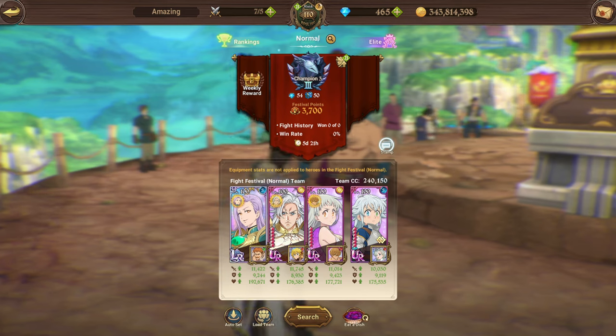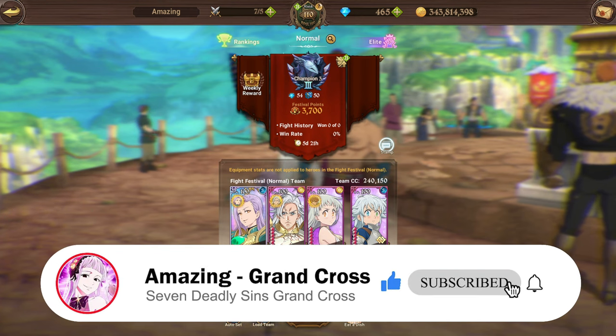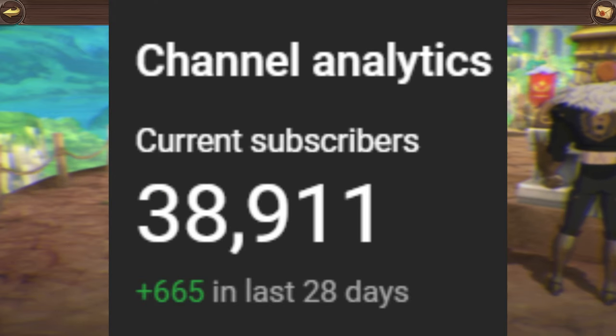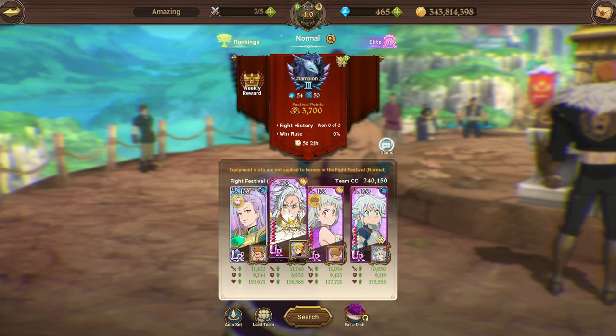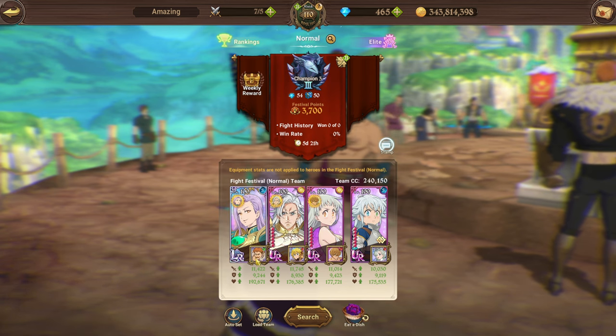Before we hop into the match, make sure to subscribe — we are on the road to 40,000 subscribers. Your boy is at about 38,900, literally 1,100 away from 40k. The team I'm running is Red Tarmia Link, Light Liz, Mile, LR Meli Link Margaret with the LR Eskador Link, and LR Liz Link on Tristan backline. Let's hop in and see what this team can do.